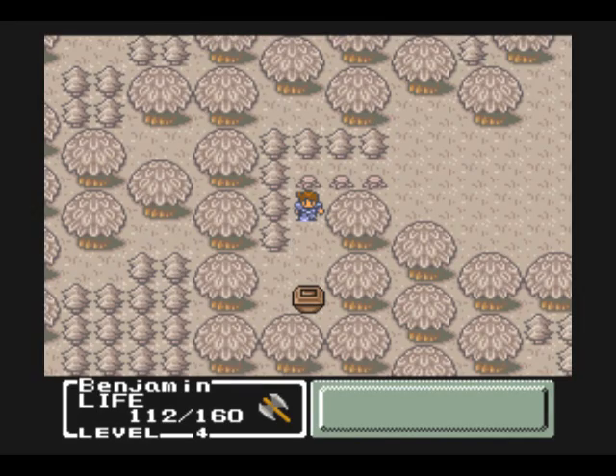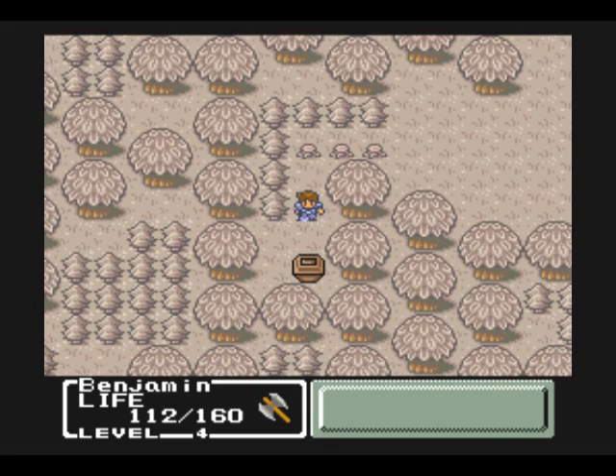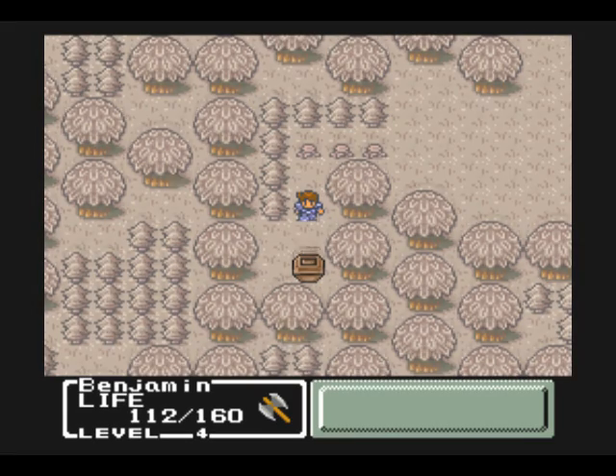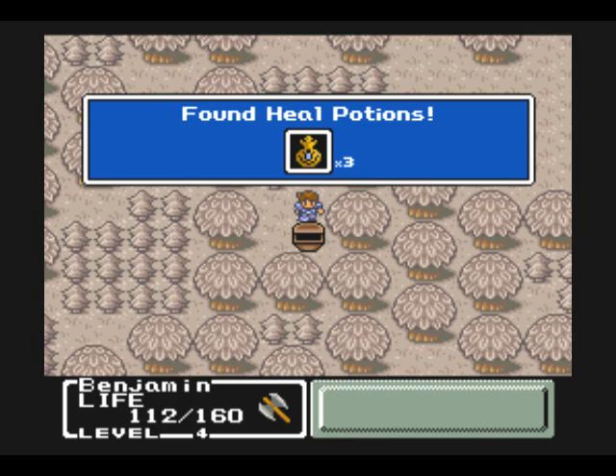We gained another level! To switch weapons, just press the R or the L button. Take a look at the weapons here — there's no statuses or elemental affinities or anything like that. The axe is flat out better than the sword in almost every way.